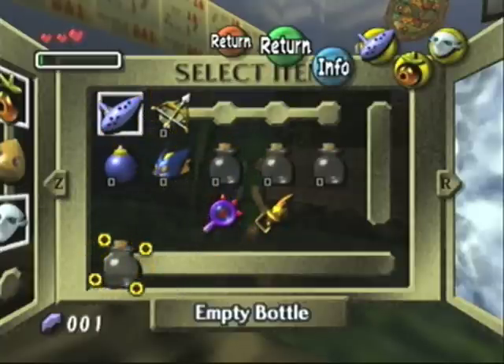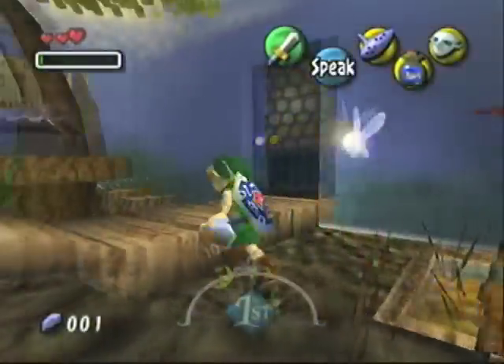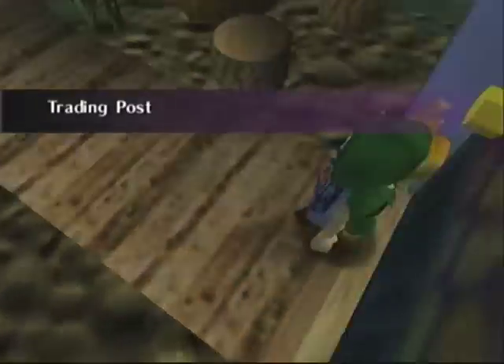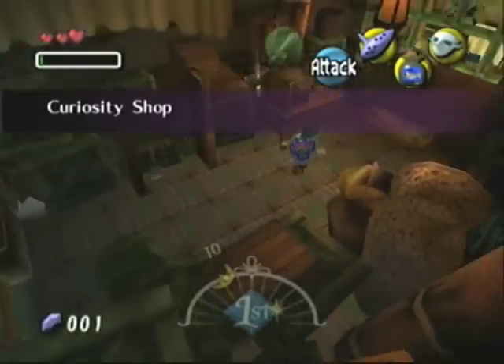The first step is to go here and get a fish from this little thing — it's the easiest one. You can use stuff like gold dust or Zora eggs, but that's a little bit more risky. It has to be 10pm or later, whenever the curiosity shop is open.